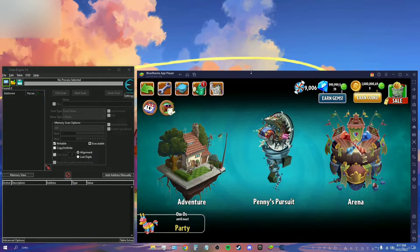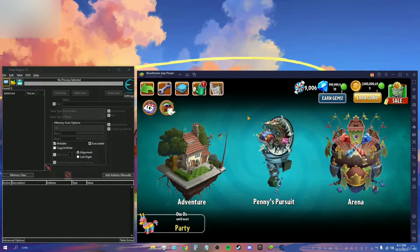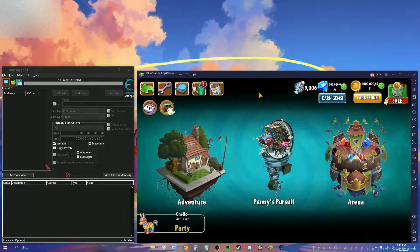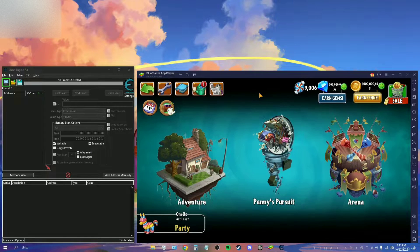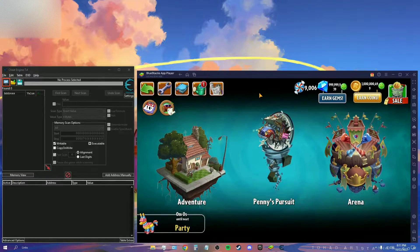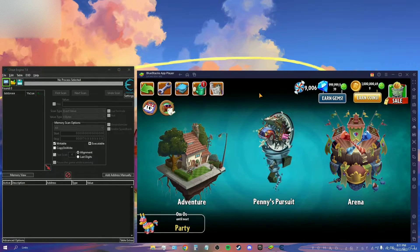BlueStacks 5 is the latest one, and that's the one I'm using. Here's what it looks like. This is my Plants vs. Zombies game — you just log in with your Google account. I have my Plants vs. Zombies open on my laptop and I have Cheat Engine open. The Cheat Engine link is in the description, and I also have a video on how to download it if you want to check that out.